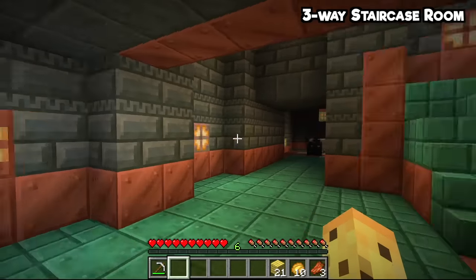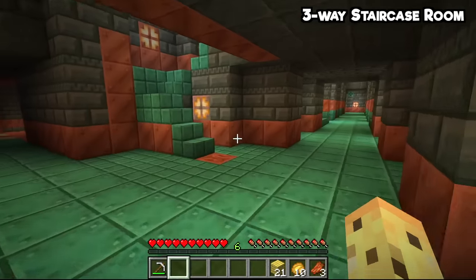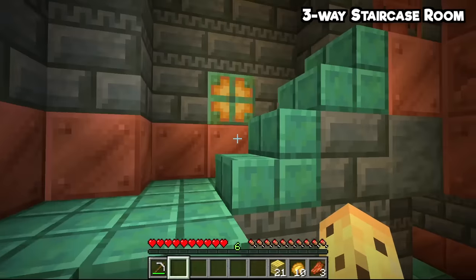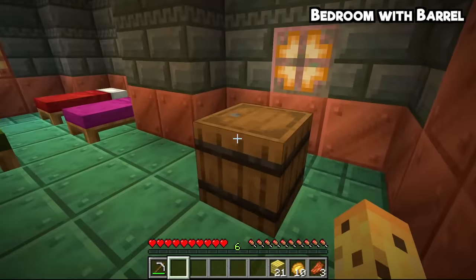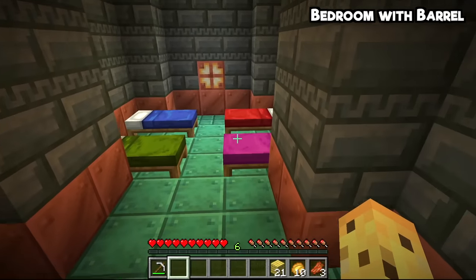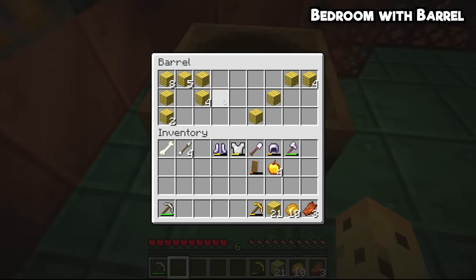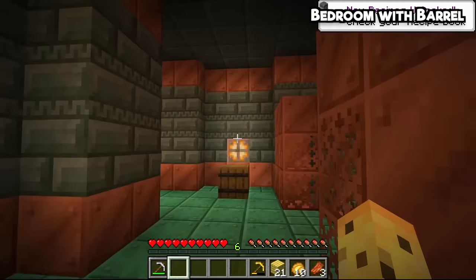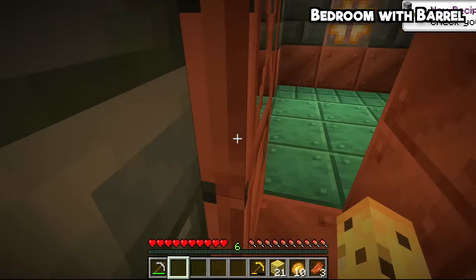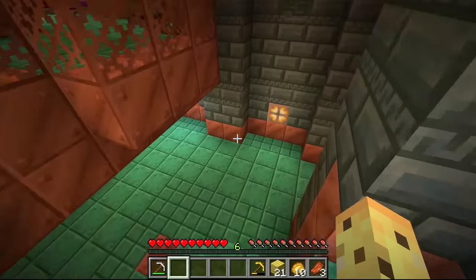And a sixth variant which connects three different rooms together. However, this also has a staircase within it, except the staircase only leads you to a small reward in the form of another barrel and four beds. These four beds are always colored, so clearly this is the better type of bedroom, and you also get a gold pickaxe in here sometimes. So if you want a safe place to kind of securely wait between rooms, this is a great way to do that, although breezes will still go over there, so keep an eye out for that.